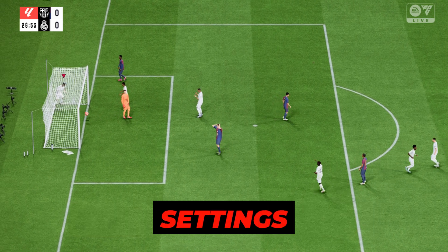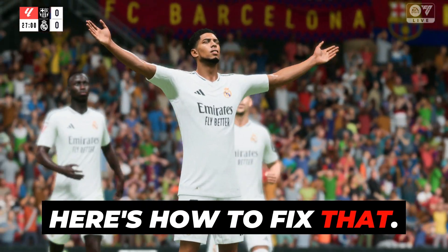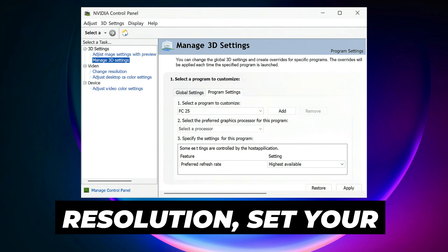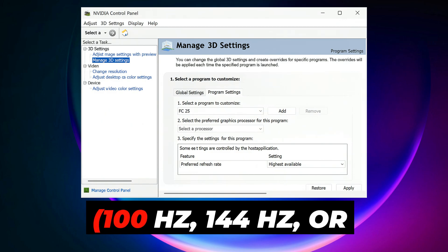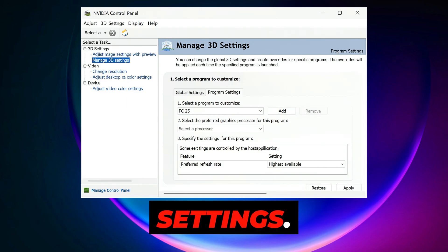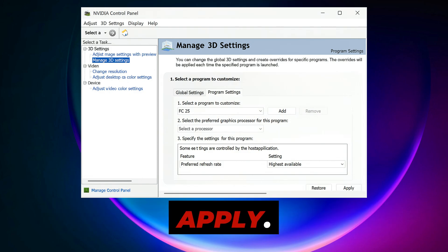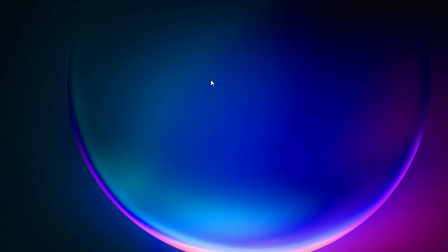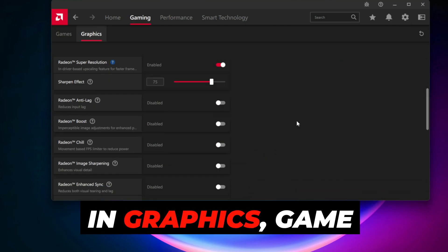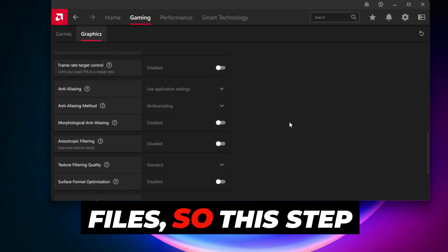GPU Control Panel Settings: Whether you're on NVIDIA or AMD, your GPU might still be limiting your refresh rate. For NVIDIA users: open NVIDIA Control Panel, go to Display > Change Resolution, and set your monitor to its native refresh rate (100Hz, 144Hz, or higher). Then go to Manage 3D Settings > Program Settings, add FC25, and set Preferred Refresh Rate to Highest Available. For AMD users: open Adrenaline Software, under Display ensure your resolution profile runs at your monitor's max Hz, and in Graphics > Game Settings, force V-Sync to Adaptive or Off. These control panels often override game files, so this step locks everything in.